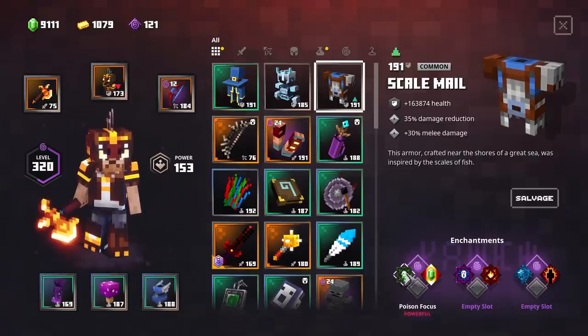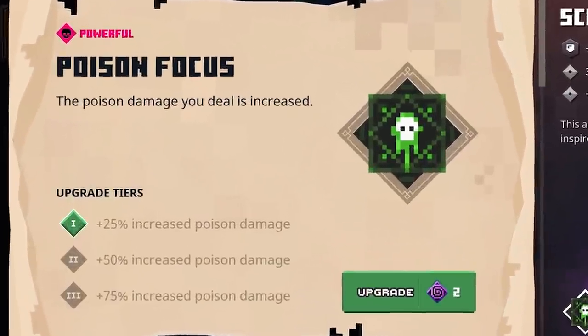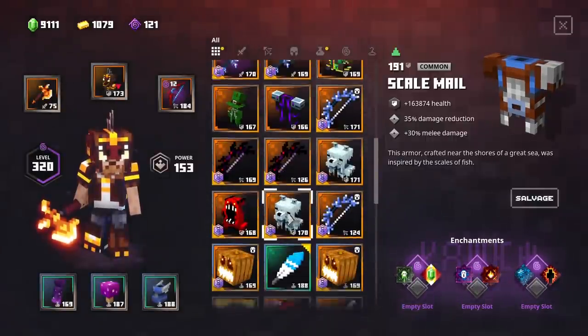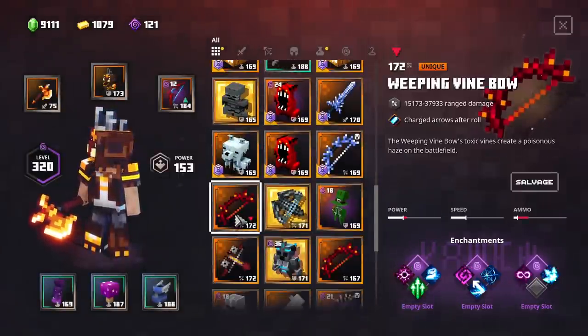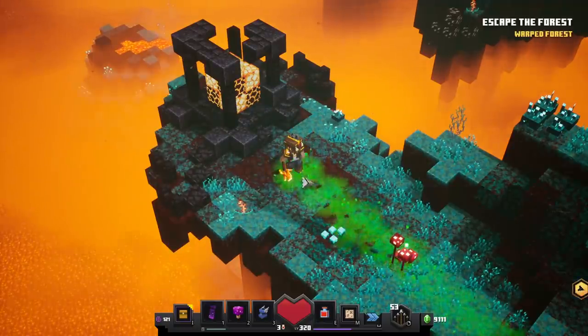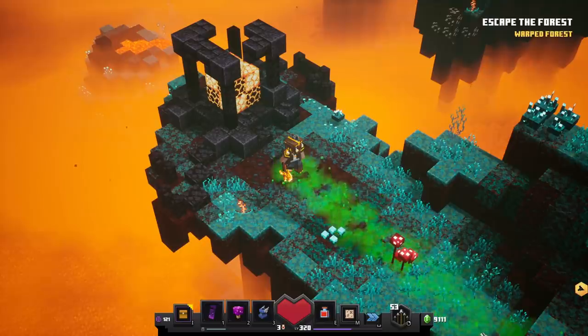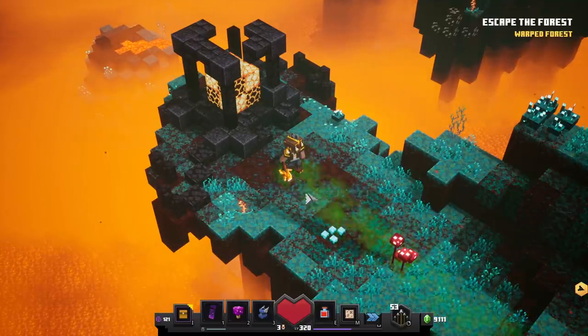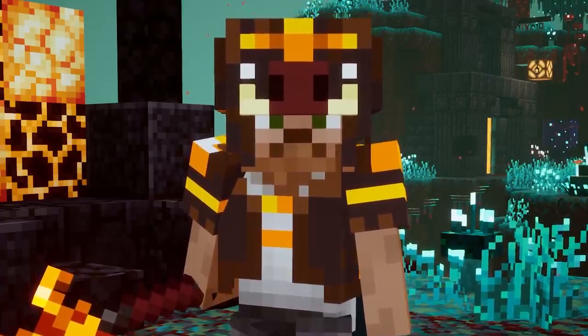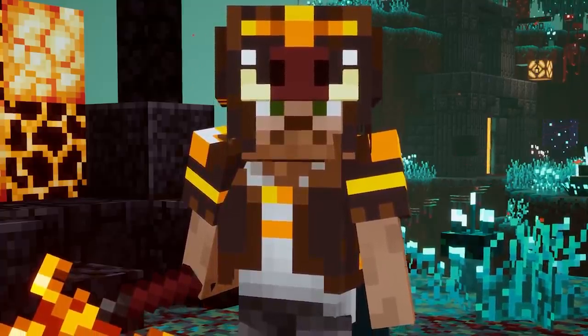Moving on to the next focus — the Poison Focus. This will increase your poison damage by 75% on the maximum tier. It could work well with things like the Corrupted Seeds. We also have the Weeping Vine Bow, a DLC exclusive bow — when you shoot, it leaves a Poison Trail behind. There are also weapons like the Glaives which deal Poison Cloud damage, which is very interesting to use with this.